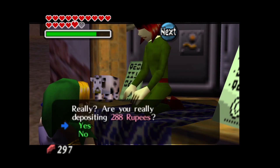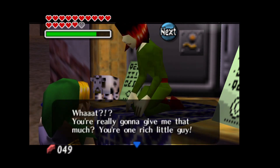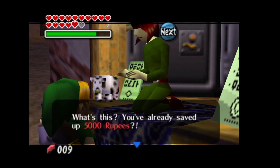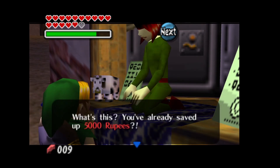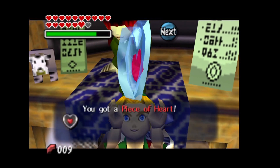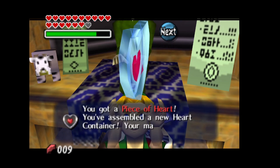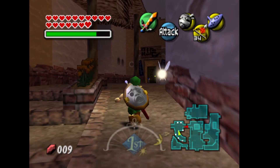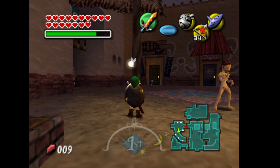Okay, that's good enough. So at this point he should be pretty happy with me. You can see I'm over 5,000 — he should give you that prompt right there saying 5,000 rupees. Instead of accruing any interest or anything like that, we are going to get a heart piece. And that's going to get me up to — what is that — 16 heart pieces?